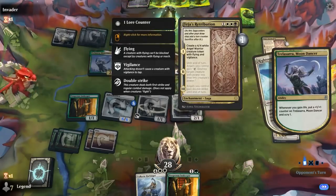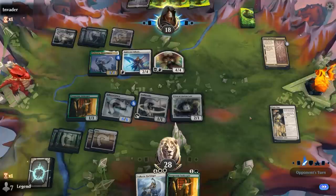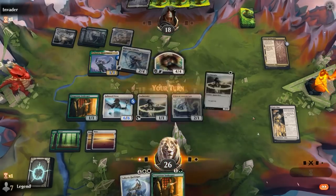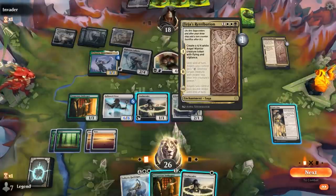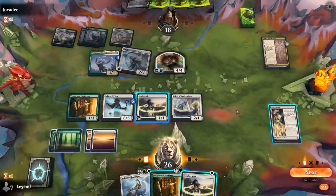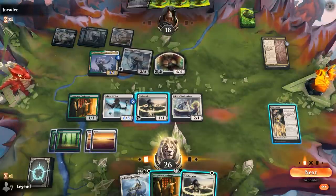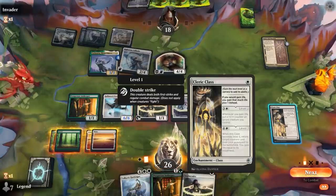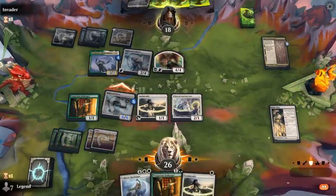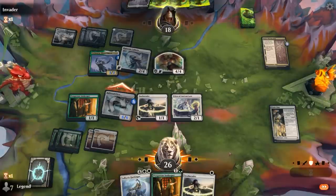So we're probably going to lose the Soulmander and the Innkeeper. If we can get one of them to two power, they won't be able to kill it with a Valkyrie at least — that's worth considering with the Cleric Class. I can even wait to activate the Soulmander in response to whichever creature they try to kill. So let's level up Cleric Class right now and then attack with Hallowed Priest — they don't have a good double block because we can put two counters on Hallowed Priest. I'm not going to use Soulmander until next turn, so we can save whichever creature they try to kill with Righteous Valkyrie.